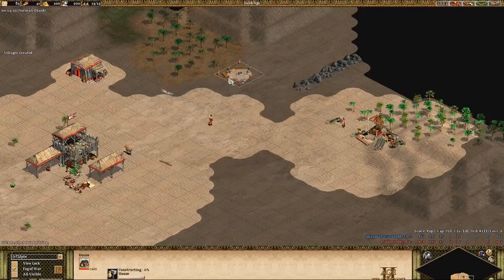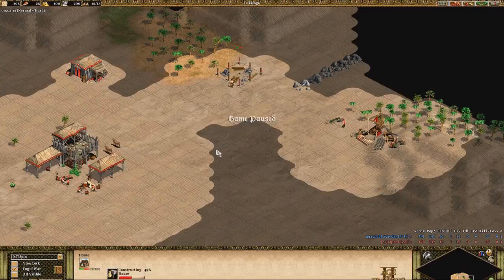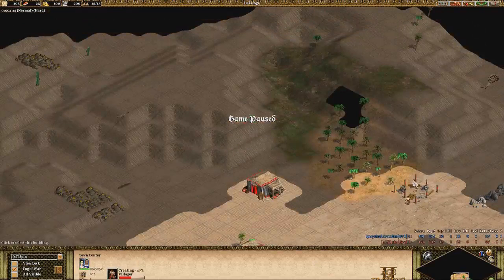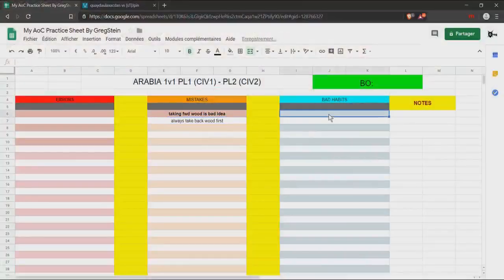Our guy is building one house, while the enemy is building two. This is a bad habit for the red player. Imagine at 16 or 17 pop — you come across the enemy scout, you fight, or you're microing a boar and forget you're about to get housed. That's why building two houses is better: you get 25 pop capacity and won't get pop-blocked at 20.